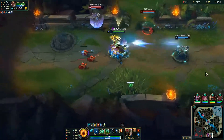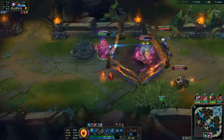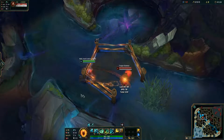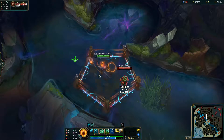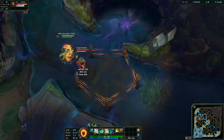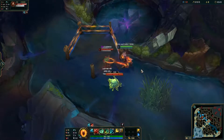Flay also comes with a passive that charges up Thresh's basic attacks with AP and his soul count. Thresh's ultimate is The Box, where he summons five walls around him that deal magic damage and apply a heavy slow to the first enemy champion that walks through them. Thresh or other champions can use their abilities to displace enemies into the walls to apply the damage and slow.